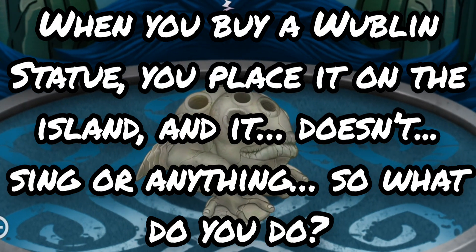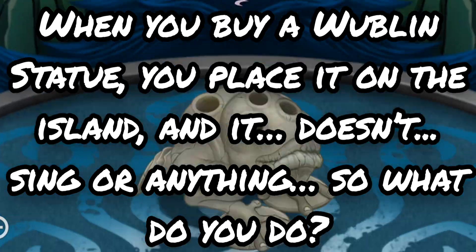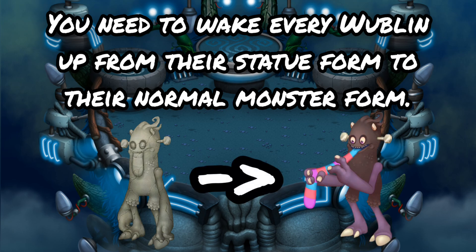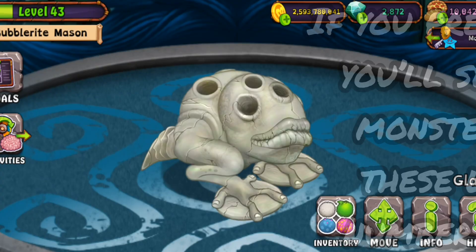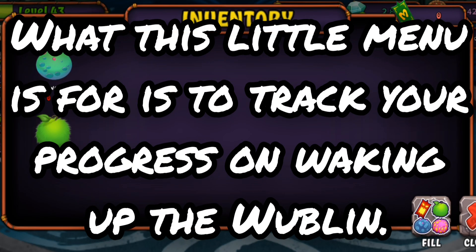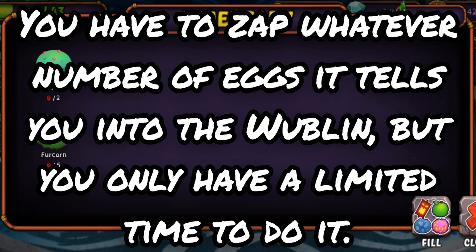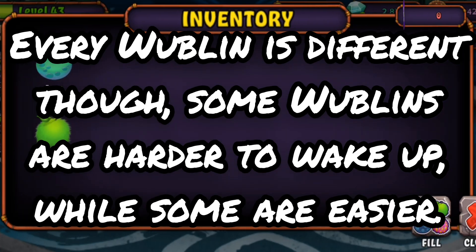Which is barely anything if you're even remotely deep into the game. When you buy a Wubblin statue, you place it on the island, and it doesn't sing or anything. Wubblins are a special kind of monster — you need to wake every Wubblin up from their statue form to their normal monster form. If you click on a Wubblin, you'll see it has a button titled Inventory. If you press that button, you'll see a bunch of monster eggs with little status numbers under them. This menu is to track your progress on waking up the Wubblin. The way you wake up the Wubblin is by zapping all of the eggs listed in the inventory into the Wubblin.